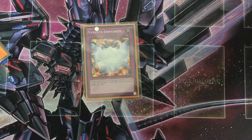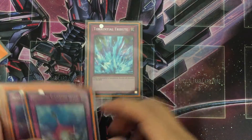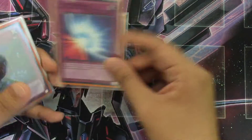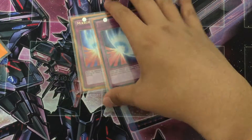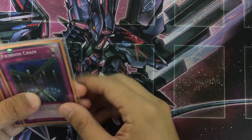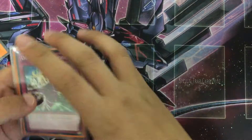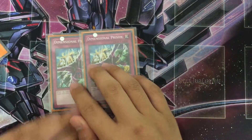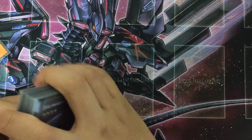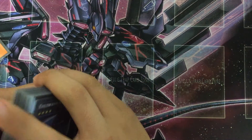Also Vanity's Emptiness — very good card, I don't really need to explain it because everyone plays this card. Compulsory Evacuation Device and Bottomless Trap Hole. Next up is two Mirror Force — very good card, it always surprises people. Also two Fiendish Chain — very good card. And Dimensional Prison — it's a fill-in, but a very good card too.